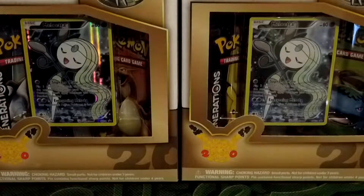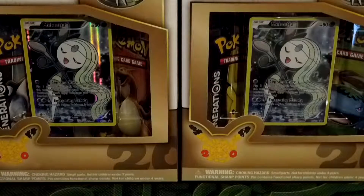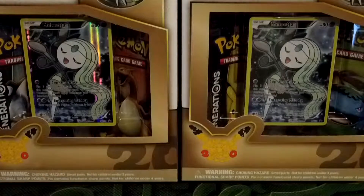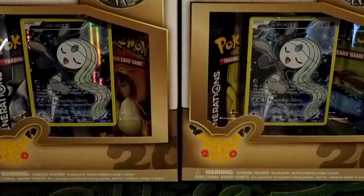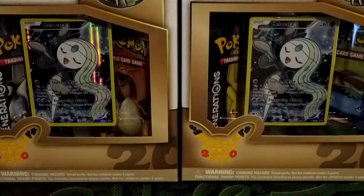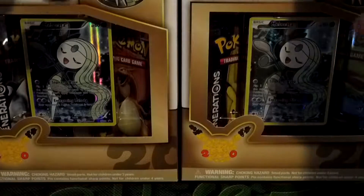Hey guys, my name is Chapman TCG and welcome back to another video. Today we're doing another pack vs pack featuring her again. This time we're gonna do the Meloetta box, not the Genesect box. She wants the Pikachu Venusaur one and I'm gonna do the Blastoise Charizard one, and we'll see who gets the better pulls. It's gonna be me.